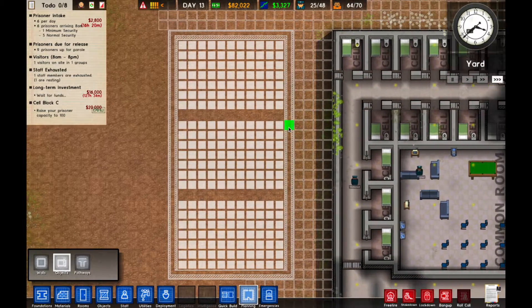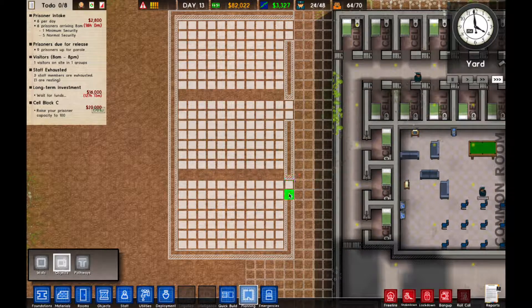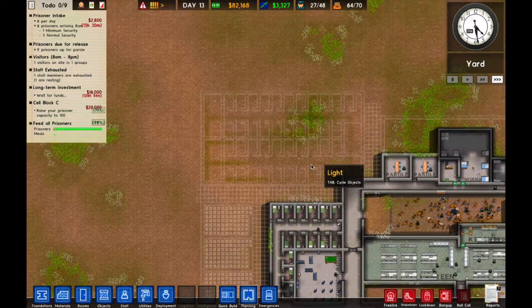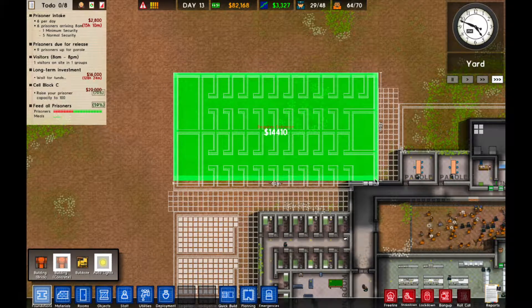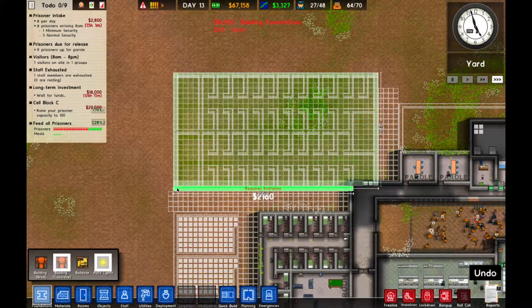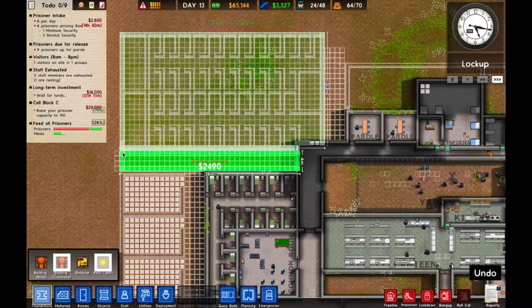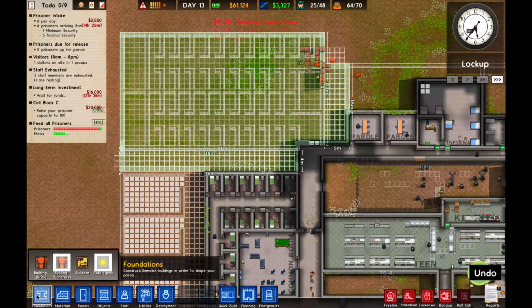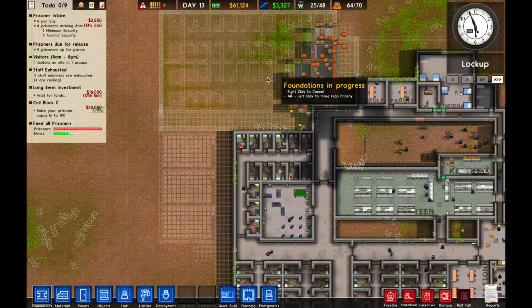We're going to put doors there, there, and there. Those are going to be our classrooms. It's going to be a nice little educational center. Our utilities are all hooked up in our new cell block, so let's get to building that. We're actually just going to build this piece and this piece also. They'll get to work on that. That's a lot of building, but we still have plenty of money, so not worried.